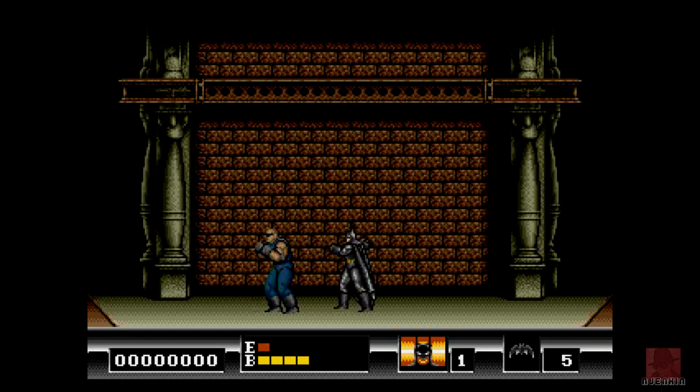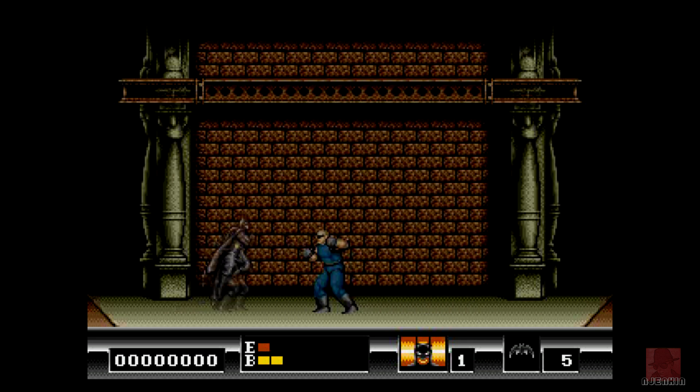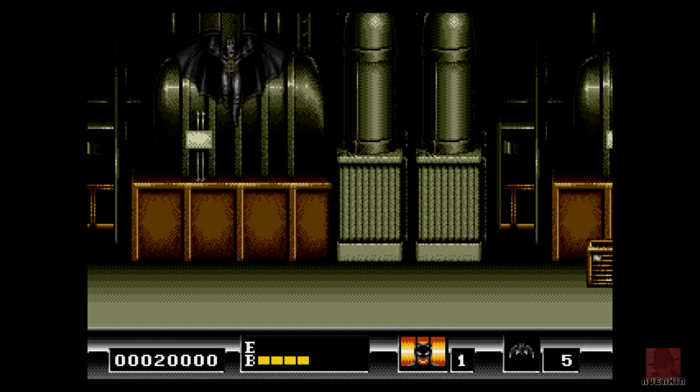One left to get him. One more punch. It's going to be close. Come on, Batbloke. Yes, that's him dead! Hooray! Well, that's surprising. I've got off level one. Yes — Axis Chemical Factory. That's where Jack Napier falls into chemicals and turns into the Joker.